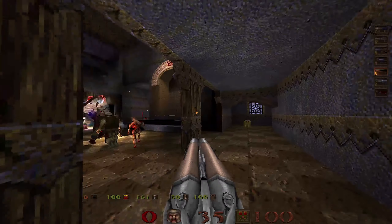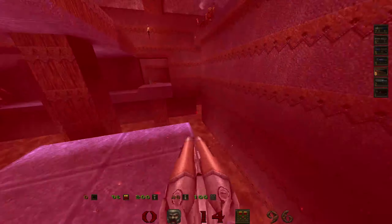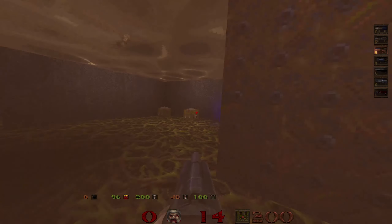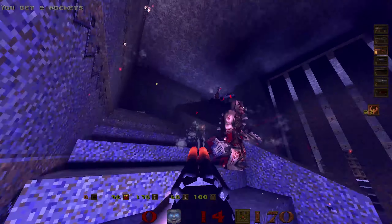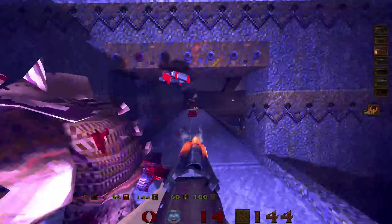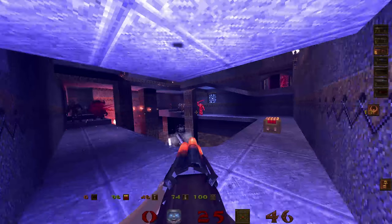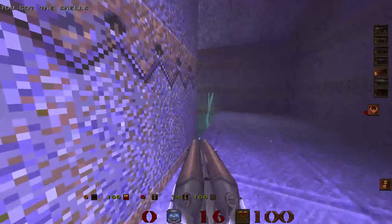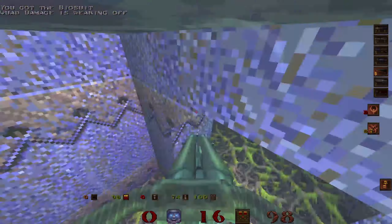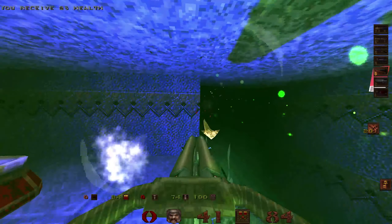I'm gonna wake up the Shambler, and I'm getting out of here. And then I will jump down and get myself some quad damage, and hopefully not die. 25 health. 16 health. I'm safe.